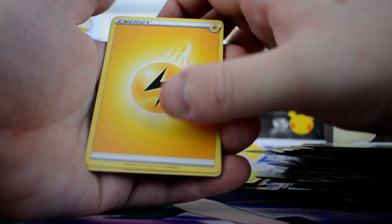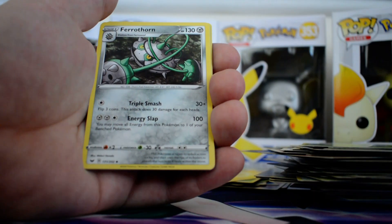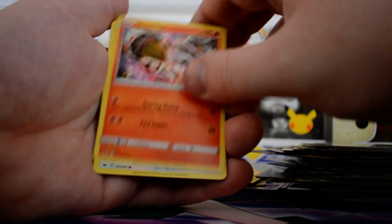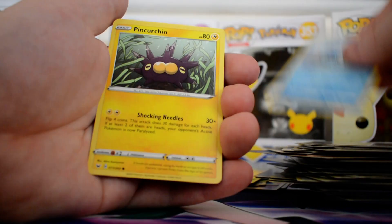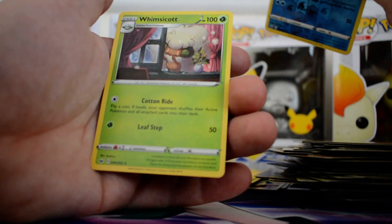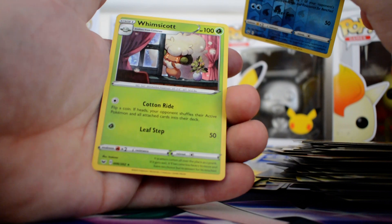Got a Lightning Energy, Energy Retrieval, Ferrothorn, Heatmaw, Wurlu, Sobble, Pinkurchin, Flipbug, Rhyhorn, Reverse Cramorant and a regular rare Whimsicot.